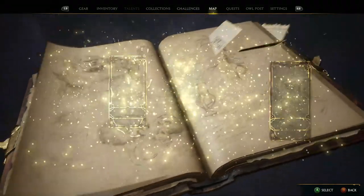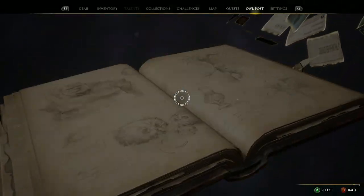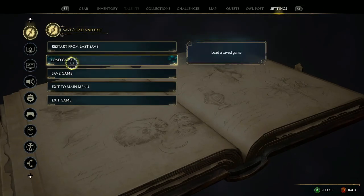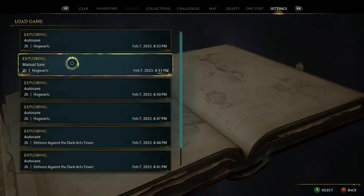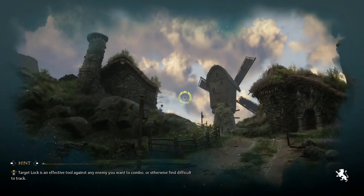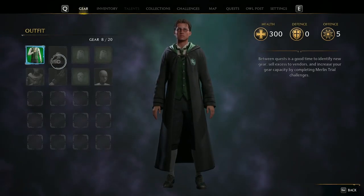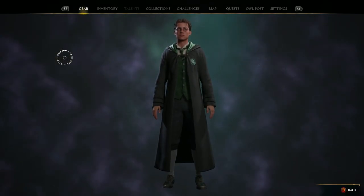I am not happy with what I have, so I'm simply going to go to my settings, load game, and go to the second slot — which is a manual save. We don't have the item anymore and we can open the chest. So you simply just rinse and repeat until you get what you like.